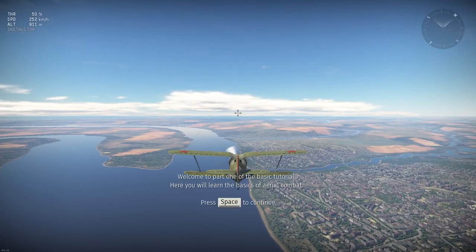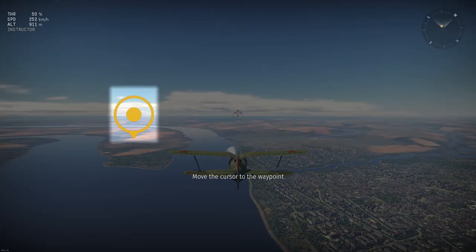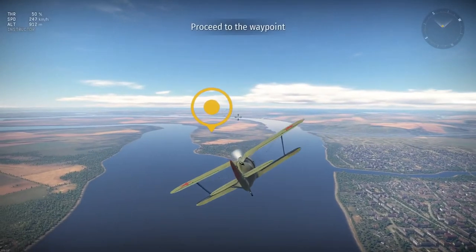Welcome to part 1 of the basic tutorial. Here, you will learn the basics of aerial combat. In mouse aim mode, you can control your plane simply by pointing the cursor at the place where you want to fly to. Point your cursor at the waypoint and you'll see how easy it is to fly. Proceed to the waypoint.